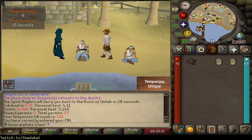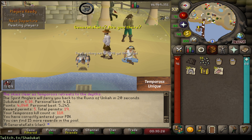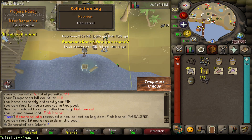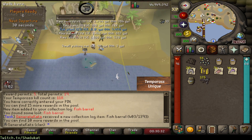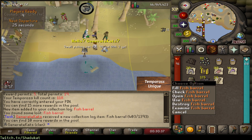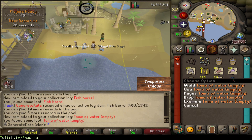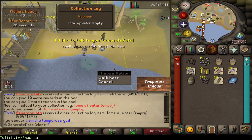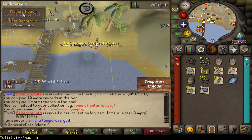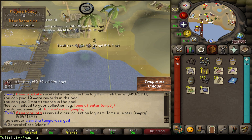19 more permits. 19 more permits - hey, there's the fish barrel! Very nice. We're just going to use up the last of these permits, maybe spoon a second one. We got the fish barrel, which is arguably the best one to get. We just got a tome of water too! What is going on? I guess it pays to go dry? That's two tasks completed right there.